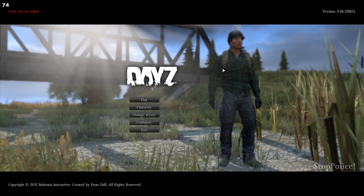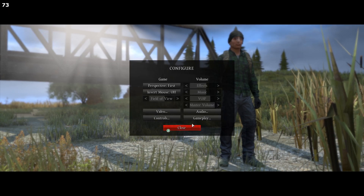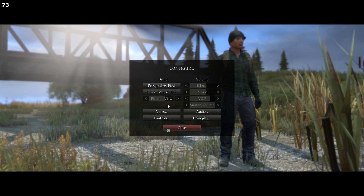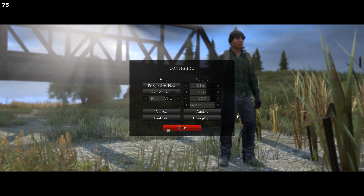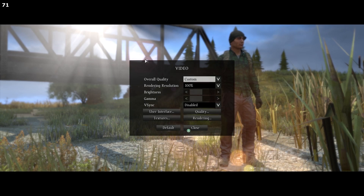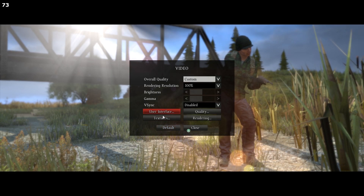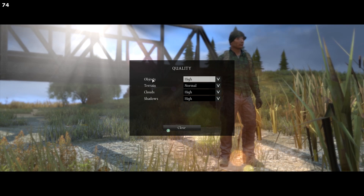At the first screen of DayZ you will find volume, game settings, and stuff like that. Make sure to put the VoIP all the way up so you can hear people better — I think that's the most important one. For the next screen, avoid clicking on Default — that's the main thing. Also have V-Sync disabled; it will increase your FPS immensely.